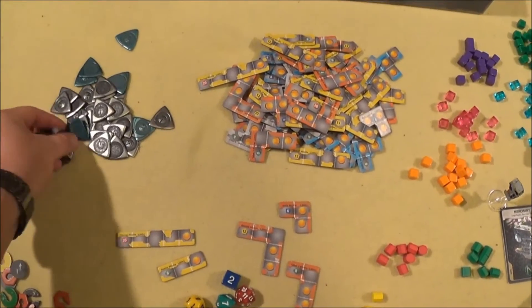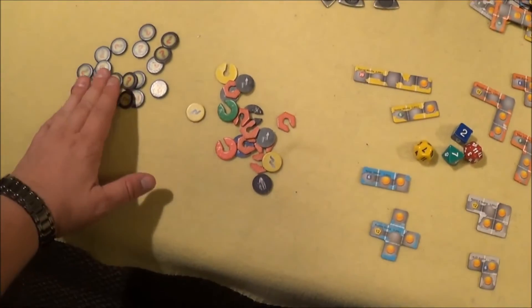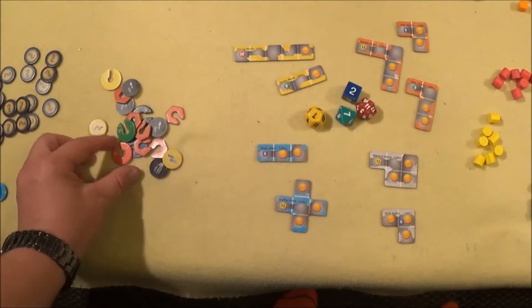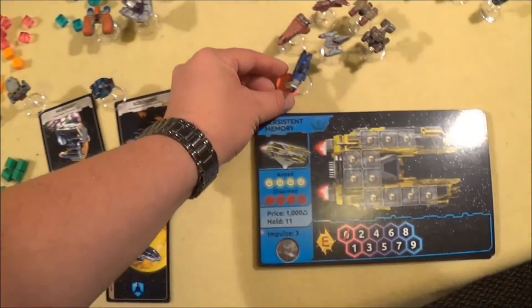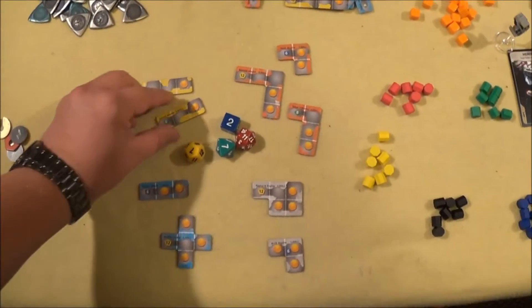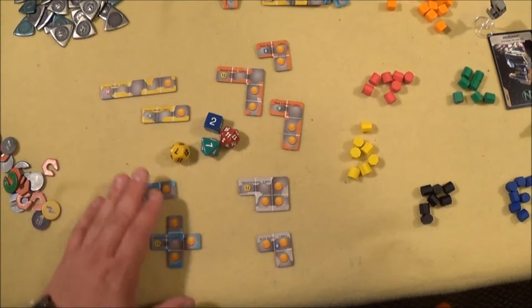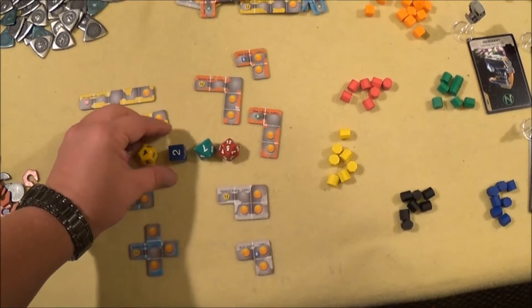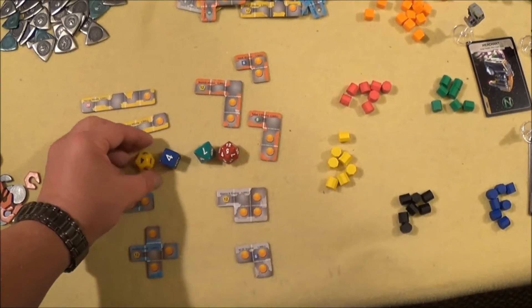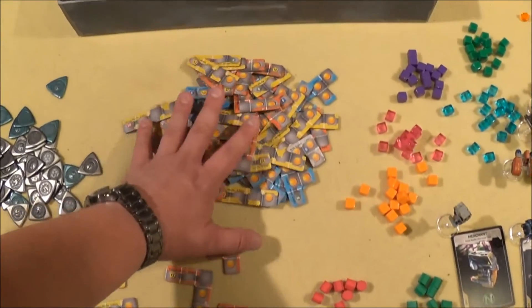We have metal coins — 5,000 and 1,000. We have Mystery Tokens and markers representing your ships. We have gear you can equip your ship with. We have four different dice: D6, D8, D12, and D20. And there's a pile of upgrades here for your ships.